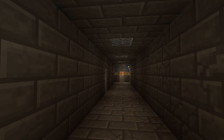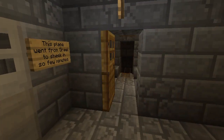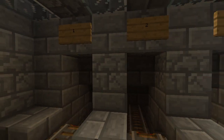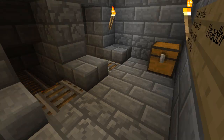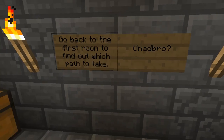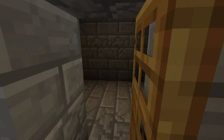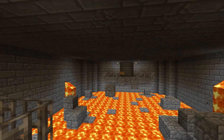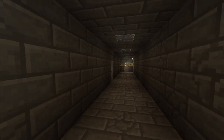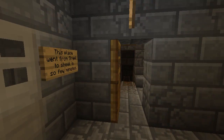And then you go down this nice long hallway. You are then supposed to go this way and take one of these three mine tracks. Only one is the correct way. If you turn around, it'll tell you a hint. Go back to the first room to find out which path you take. You're mad, bro? That's right, you're mad. Because you have to go all the way back there and parkour across and find something. And that will tell you which path to take. If you take the other paths, please tell me what you found.